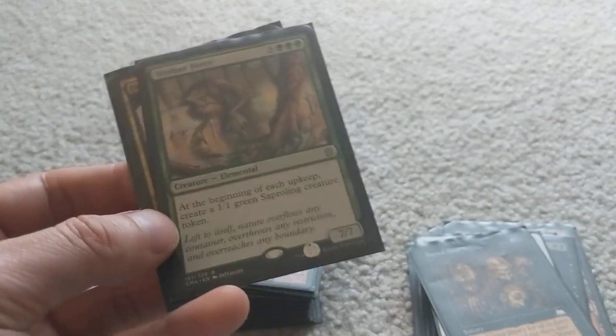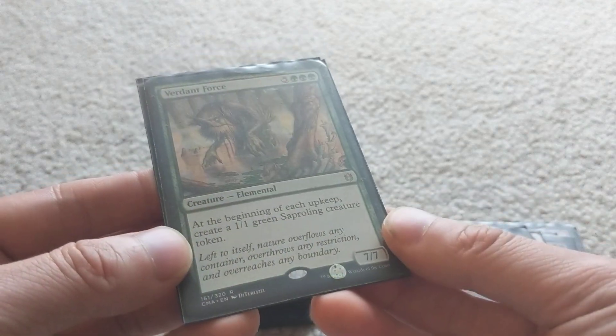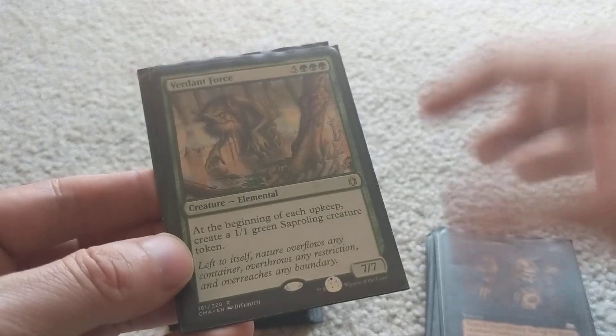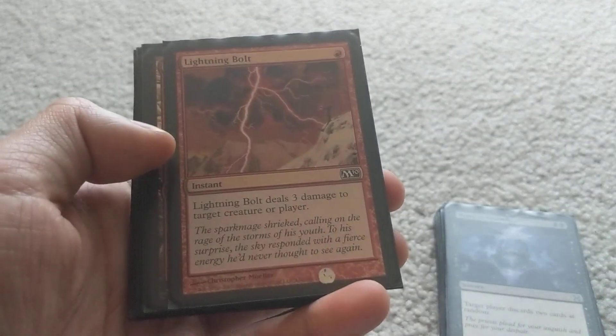Another reanimation target is Verdant Force — a 7/7. Each upkeep — not just yours, every player's upkeep — you get a 1/1 green creature token. So in a multiplayer game you get a ton of them. And even if your opponent kills Verdant Force, you still have creatures left to deal with.